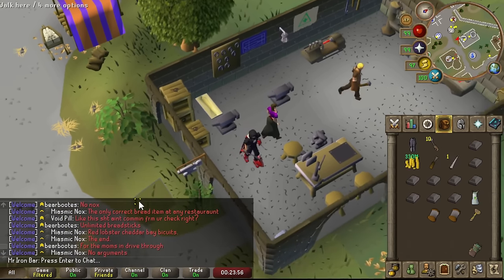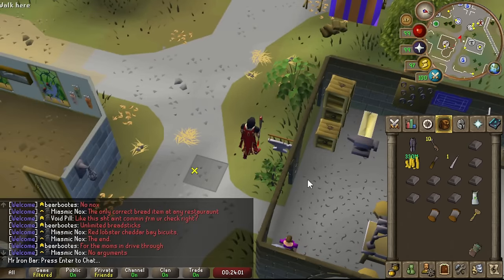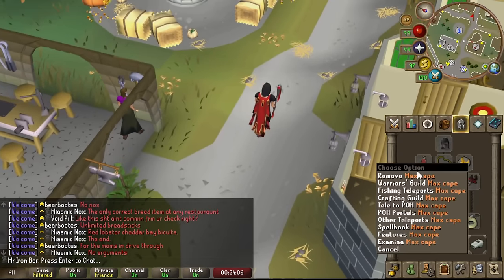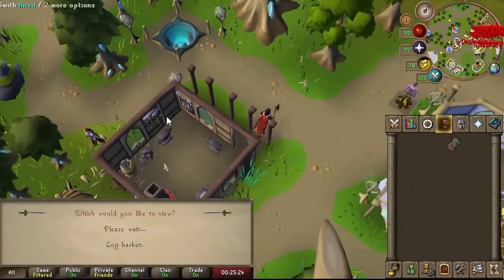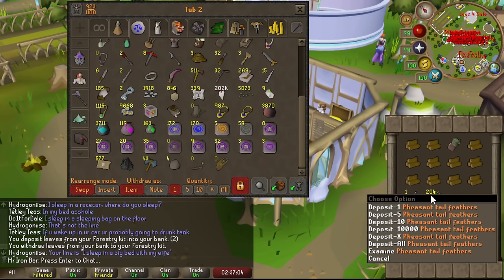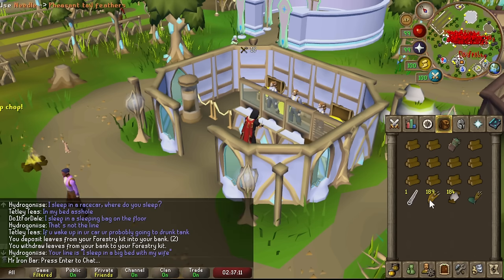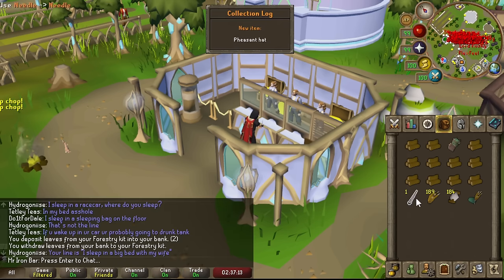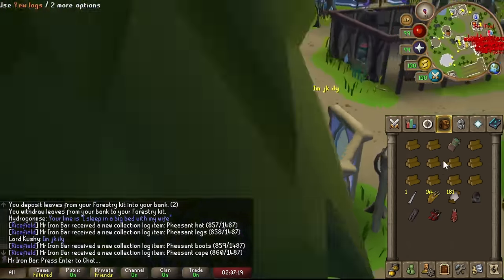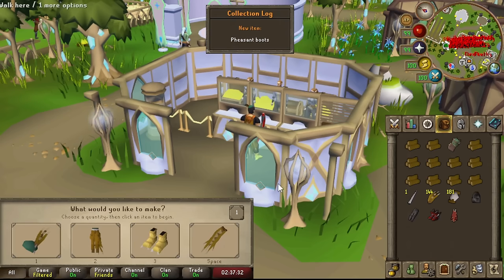Let's create this trap. The blueprint only makes 10 — oh man. Honestly, I thought Forestry stuff was supposed to be a bit more simple, but they honestly just kind of overdid it. We now have all the stuff in the Forestry kit — the dismantle and the pad of spoon. With 200 of these peasant tail feathers, I should be able to create the full outfit — all four pieces — which gives me four slots. Let's do it.